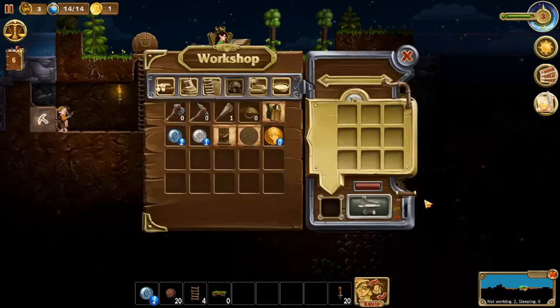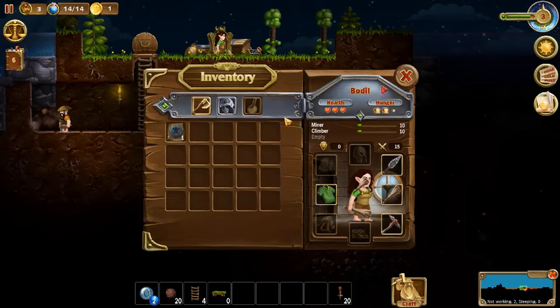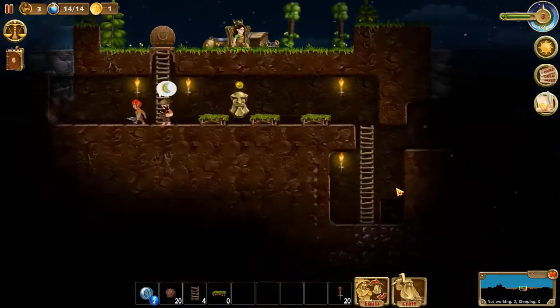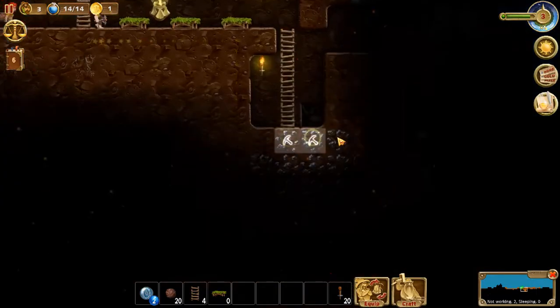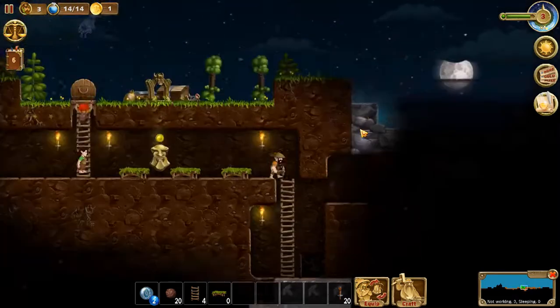Let's craft, let's equip. Give her a club because we're going to be needing protection soon — we're going to be getting attacked, which will be some goblins.